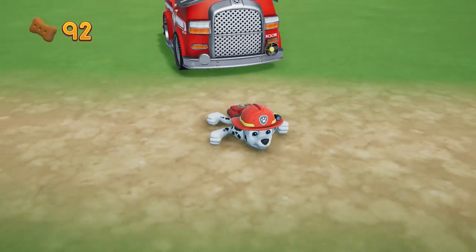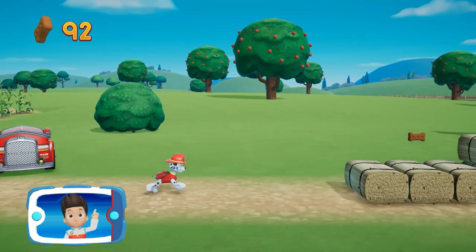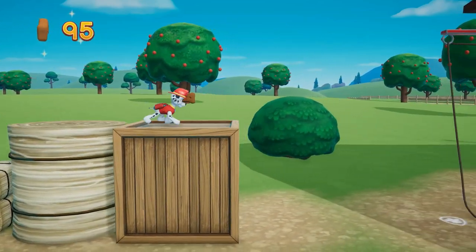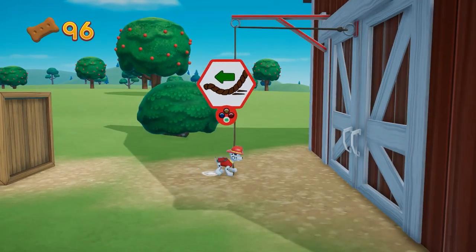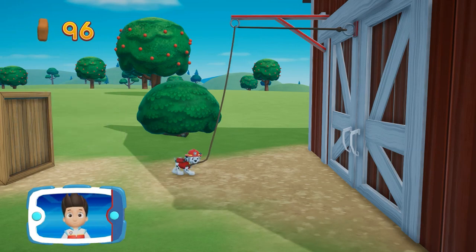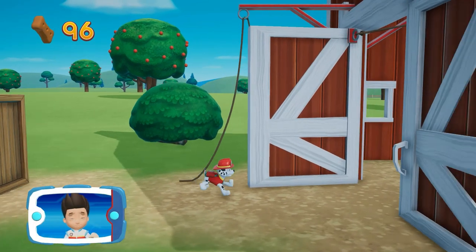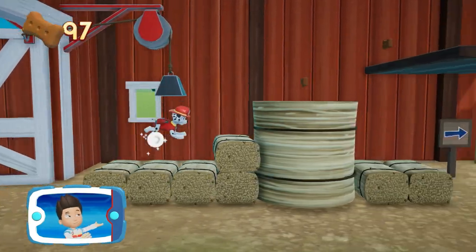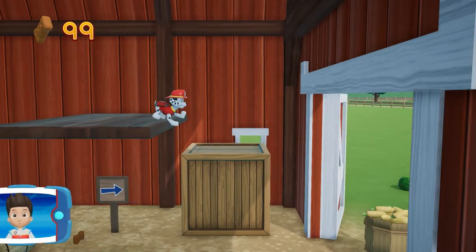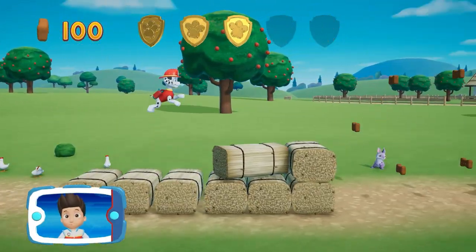Marshall! Let's keep moving! To pull the rope to the left, move the left stick! Go quickly! You have to get through the path before it closes! You got the golden paw print!